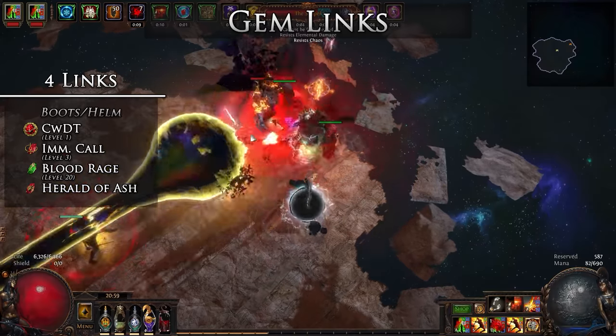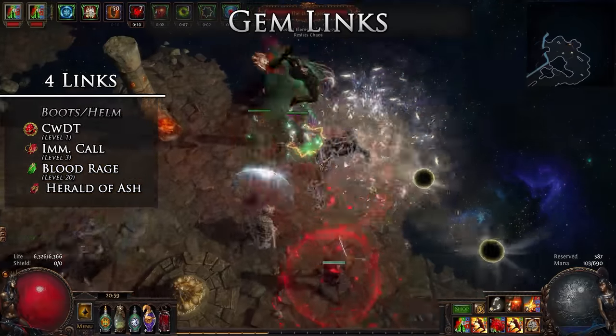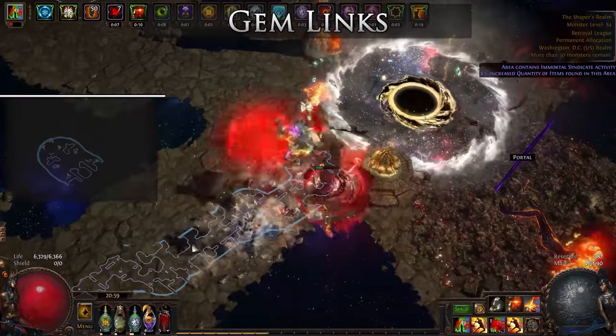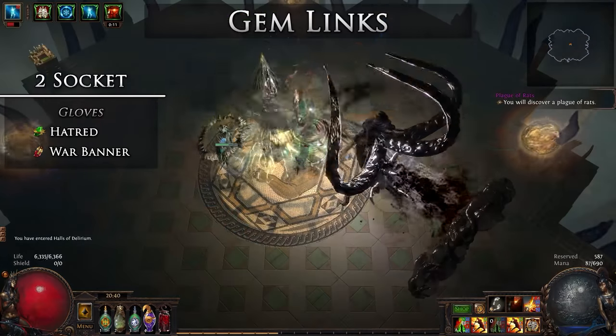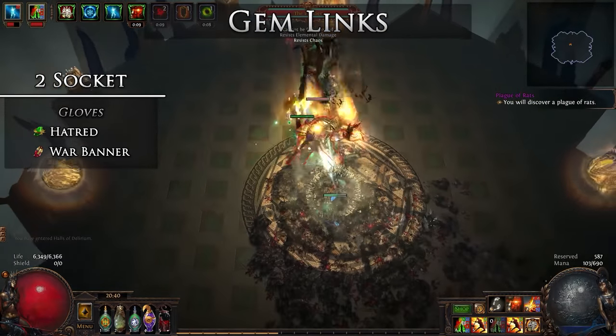In my case I dropped Herald of Ash due to my amulet having Aspect of the Spider. If you happened to get an Aspect of the Spider craft, you would use that setup. If you use a three-socket pair of Tombfists or a rare pair of gloves, you could put your Herald of Ash in here and keep the Ice Golem from the previous link setup, if you do not have Aspect of the Spider.